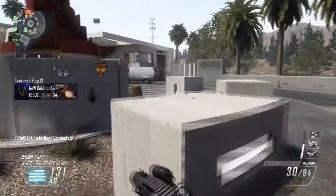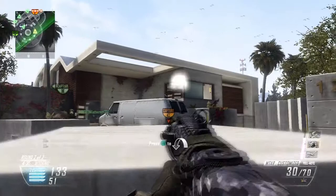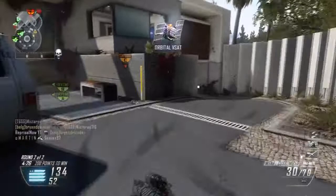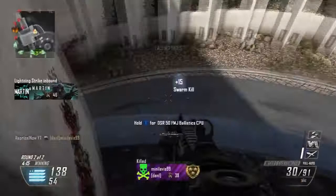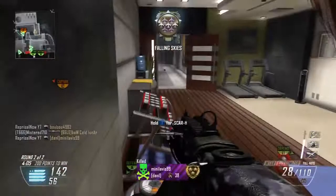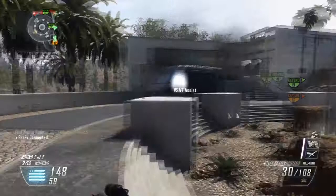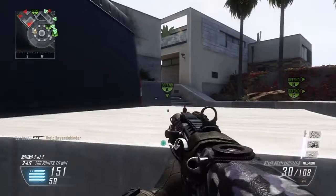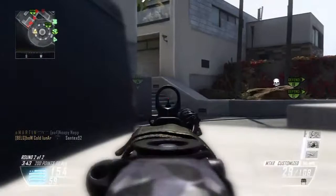Those are just my suggestions — you can do what you want. When it comes to classes I'll do a full class video tomorrow, but the basics are: you really want to be using Quick Draw, Dexterity, and Toughness as your main perks. They help you win gunfights. Dexterity is basically an extra Quick Draw, and Toughness reduces flinching. Lightweight helps you get across maps faster. My MSMC class, which I use for Kill Confirmed, CTF, and S&D, runs Grip, Quick Draw, Dexterity, Lightweight, and Extreme Conditioning.